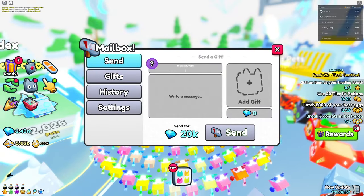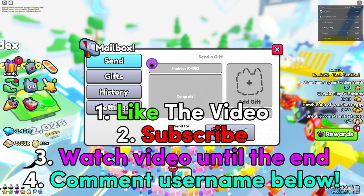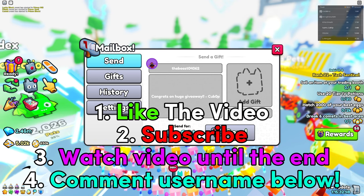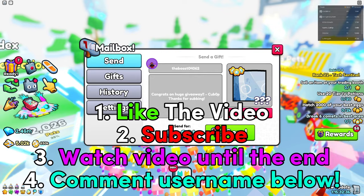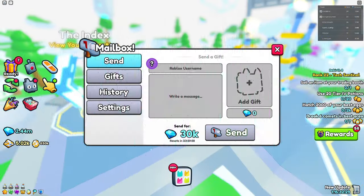If you want to enter any future huge giveaways, make sure to follow these four steps. Number one, like the video. Number two, subscribe to the channel because if you aren't subscribed, you are not going to win any huge pets. Number three, watch the video all the way till the end so you don't miss out on the best ways to get OP inside of Pet Simulator 99. And number four, comment down your Roblox username for a chance to win the huge pet. Good luck!